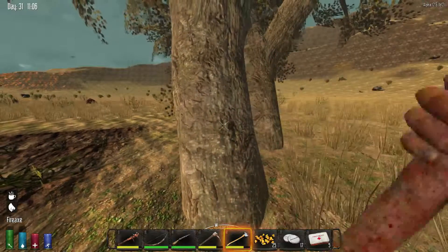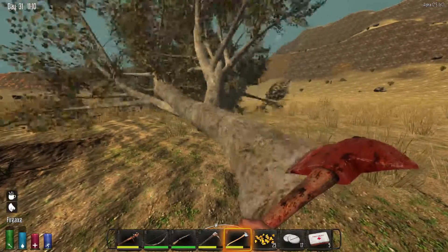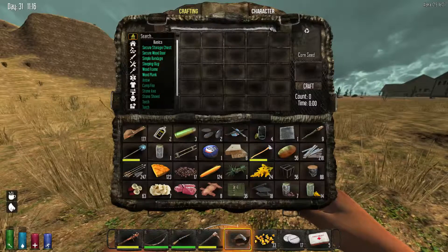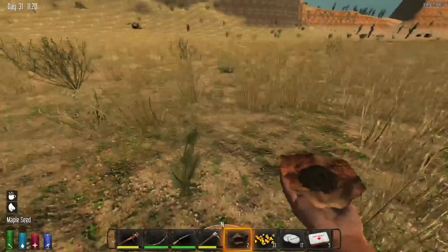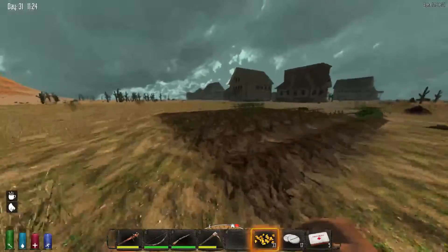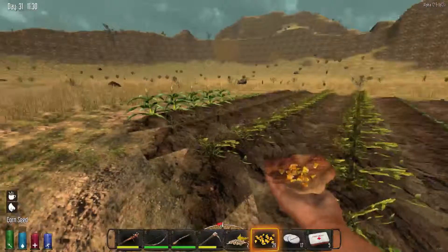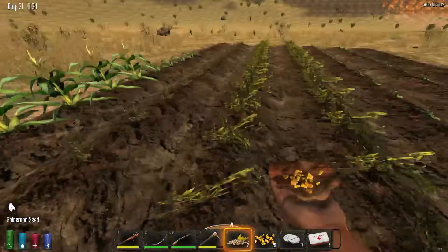Bear meat is an excellent source of food — I strongly recommend bear hunting, though it's a little bit risky. Nobody's coming this way, so we'll go ahead and do the trees first. Then we'll go back and do corn. Corn doesn't really need to be in rows. We have some extra seeds, we'll put the extra seeds down too at the end.